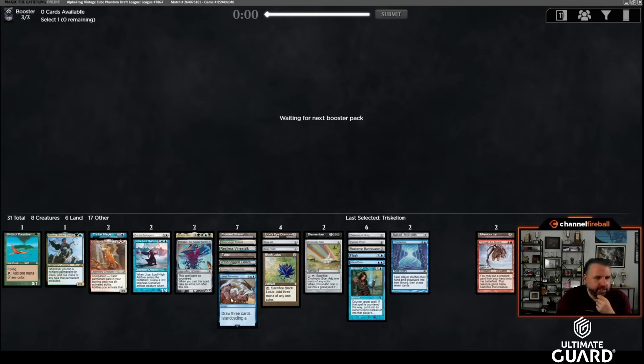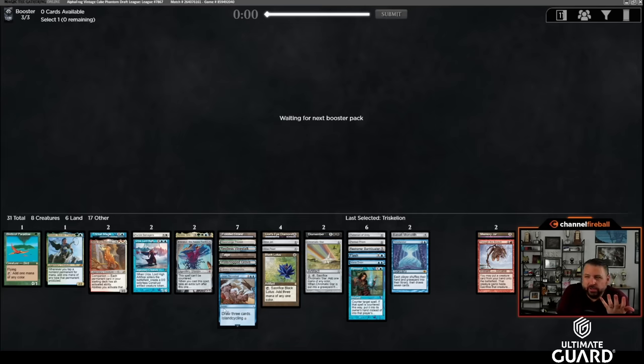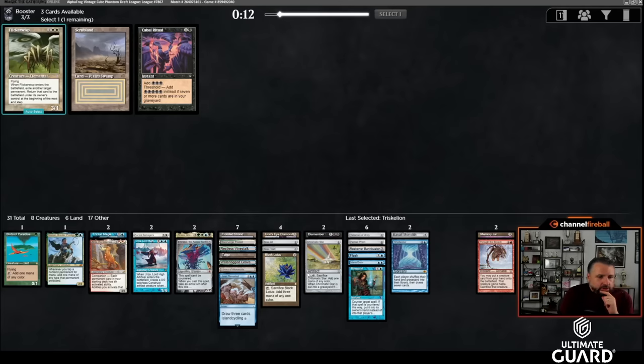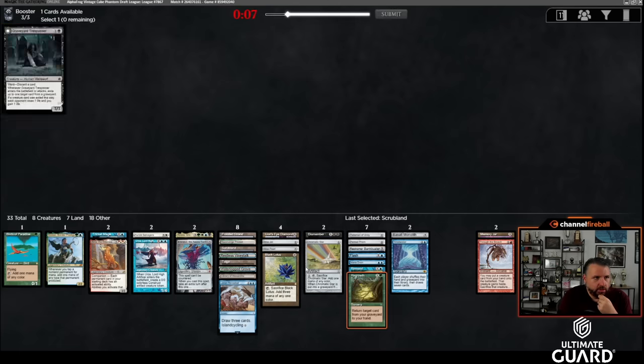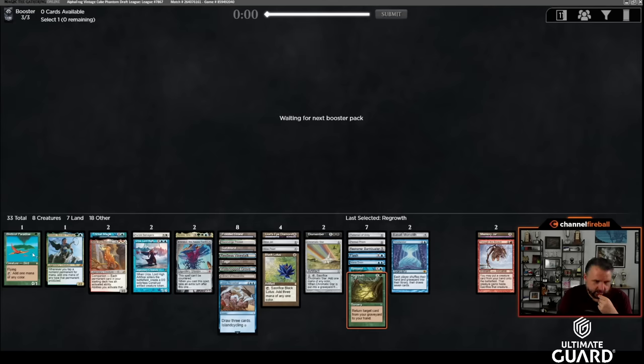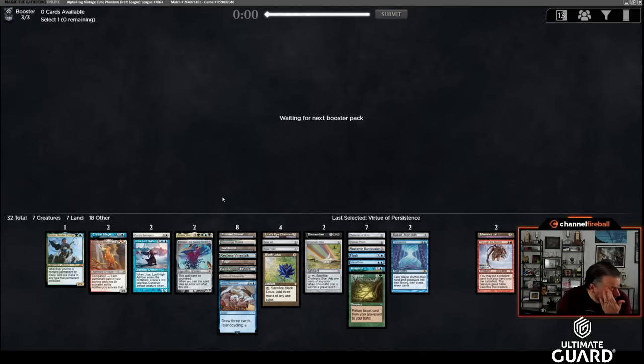I can't play Zirda as a companion because of Emrakul, Trinket Mage, and Atroxa — not even close. Now at 15 lands plus Lórien Revealed and two Moxes, which is really like 18 lands plus Lotus. Scrubland is decent for the hard-cast Atroxa plan. My mana should be pretty good; the deck is basically all blue cards. I could probably cut Birds too. Let's take a look at mana in deckbuilding — Fiery Islet and Sunbaked Canyon are probably in.